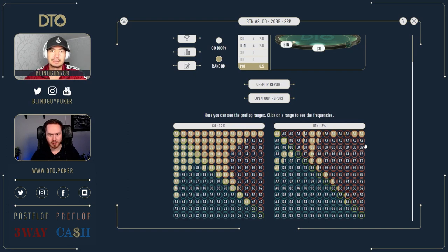All right, Monday fun day, let's go! Warming up with some DTO before we jump into the poker. The spot we're going to look at today is button versus cutoff, 20 big blind single raise pot spot. We can just quickly go through the ranges here first. The cutoff is a pretty standard opening range.